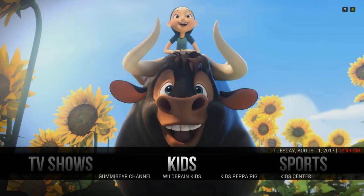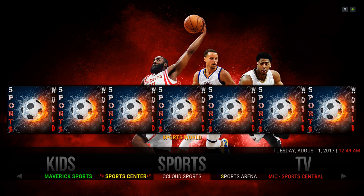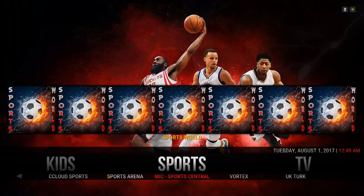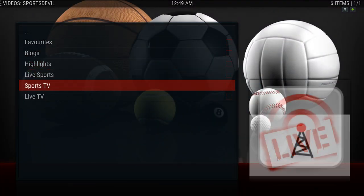Here we have our sports section. In the sub menu we have TV One, Maverick Sports, Sports Center, CCloud Sports, Sports Arena, Sports Central, Vortex, and UK Turks. In the widget we have Sports World, and clicking on Sports itself takes you to the Sports Level add-on.